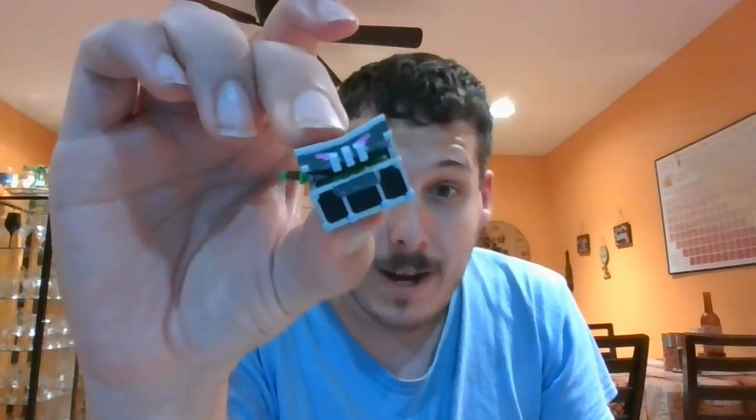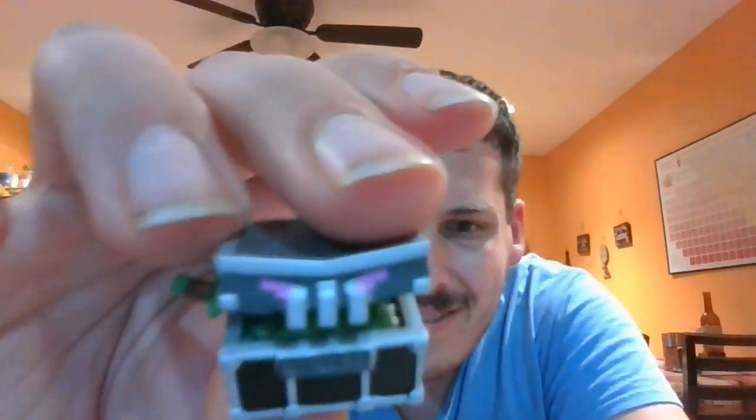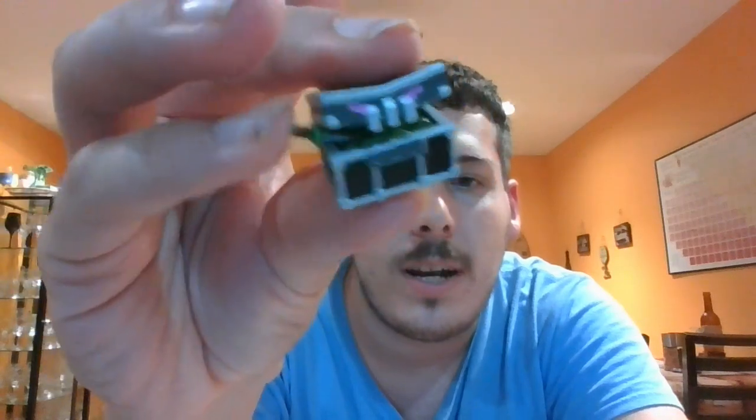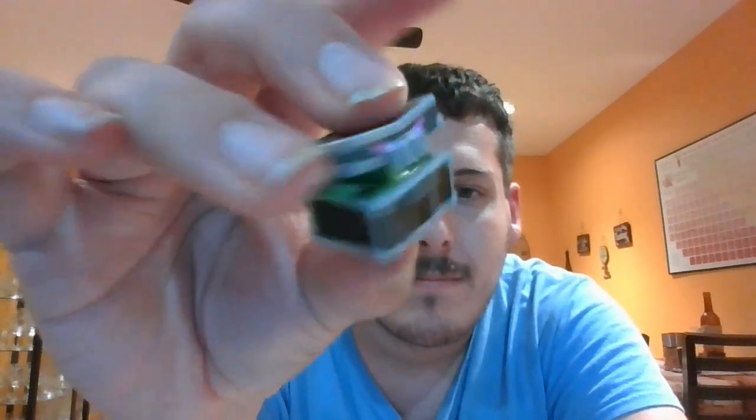C should be the Chase figure. Should I save this one for last? Nah, let's not build up any suspense. Here it is — the Chase figure. I don't know what this is called exactly, but I'm calling it an evil ender chest. Is that slime on the inside? What is this inside of it? Well, I know this is a sword. Very cool. C is the Chase figure.